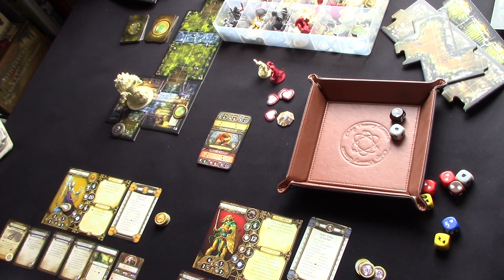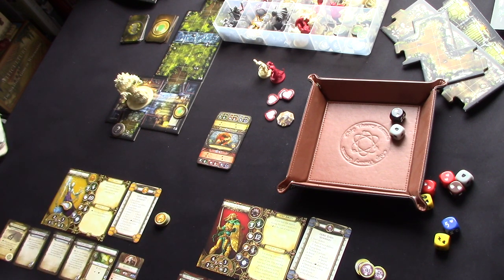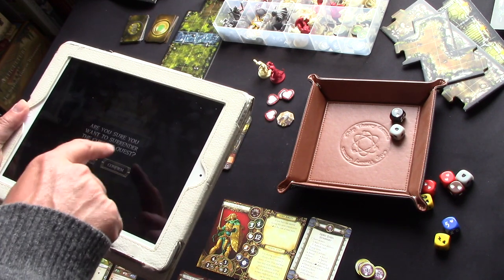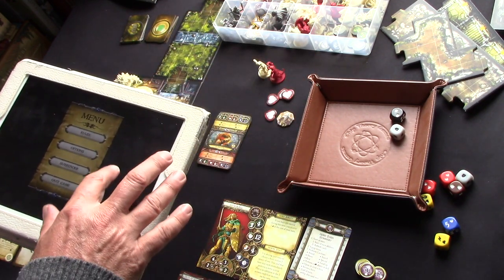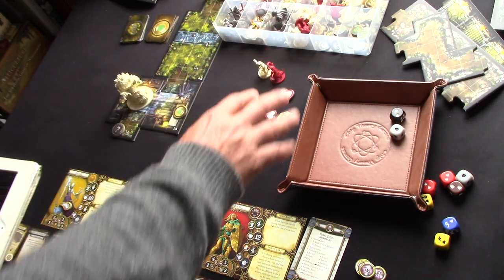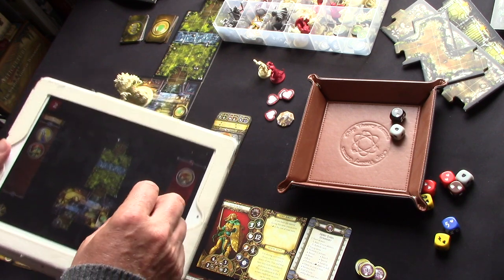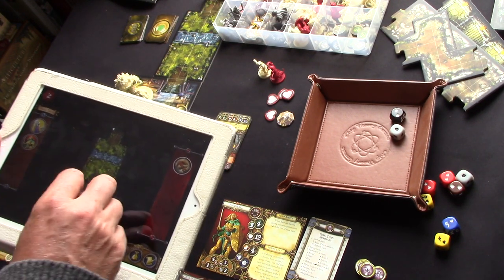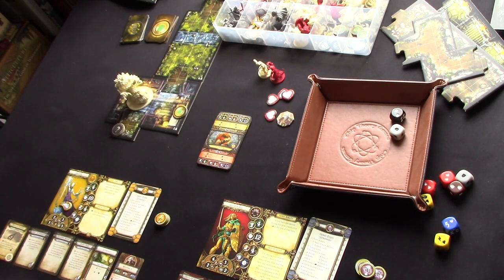I'm playing solitaire with two heroes: Shiva and Sindrael. What's interesting about the app is in the menu you can specify which expansions you have. As you build and add more monsters and heroes to the game, you can tell the app, because it's going to be spawning fixed creatures on these adventures but every now and again it'll spawn a random monster, and that random monster will be dependent on which sets you've got. It's a nice way of playing a co-op campaign using all the content from your expansions.